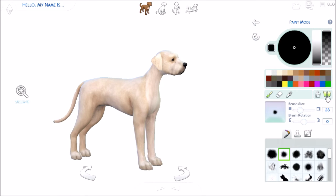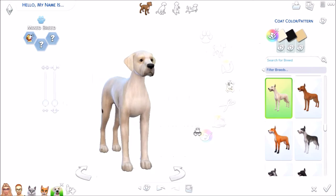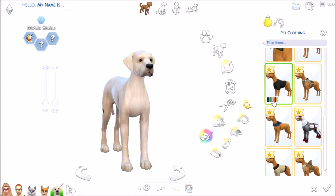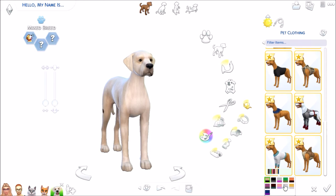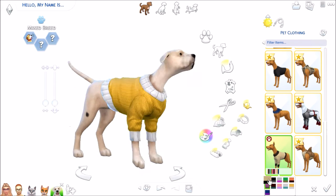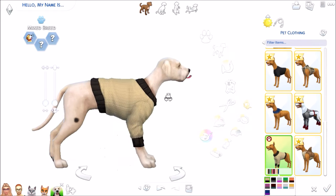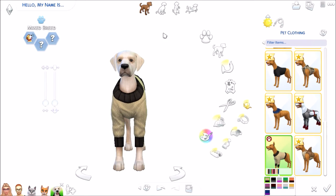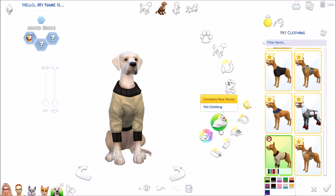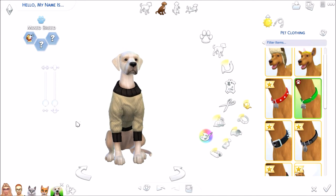He does have this random black spot on his leg, so I did add that in — and as you can see it's only on one leg, which is really nice because it doesn't have to be on both. As far as clothing, we live in a very cold state so we have a little sweater for him, and I put him in a little sweater in-game and it is so cute. I'm just dying over how cute the sweater is. And then I give him a collar — he does actually have a bright green collar in real life, so it was perfect.